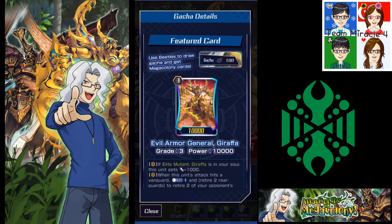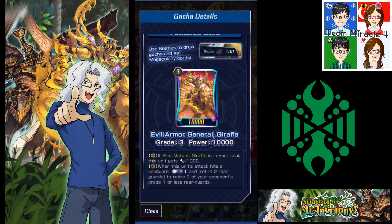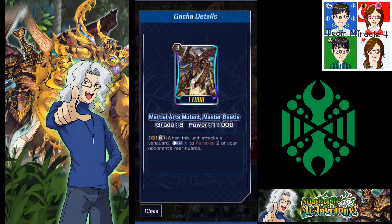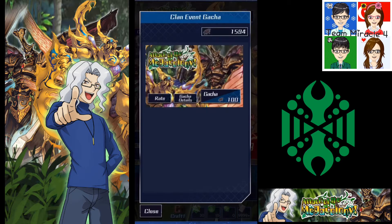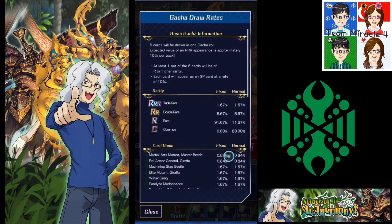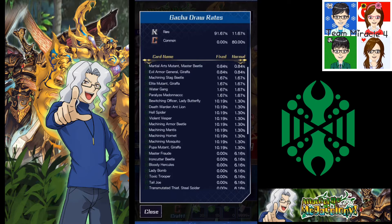Evil Armor General Giraffe has a hefty cost — retire 2 for 2 — but if you have an abundance of cards to call next turn and your opponent won't have many Grade 1 or less rear-guards, it can be very useful. The other card, Martial Arts Mutant Master Beetle, has been buffed quite a bit. Previously he required three Counterblasts to paralyze two opponent's rear-guards, but now he only Counterblasts one and no longer has the minus 2000 penalty. He's 11k base. The double rares include Machining Stag Beetle and Elite Mutant Giraffe, and the perfect guard is Paralyzed Madonna.